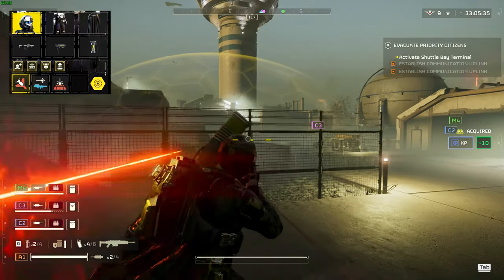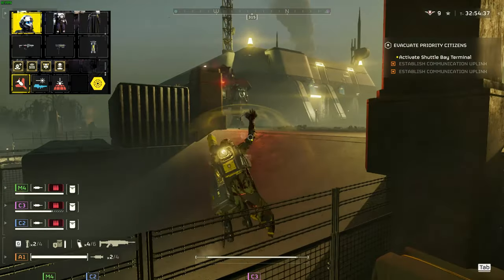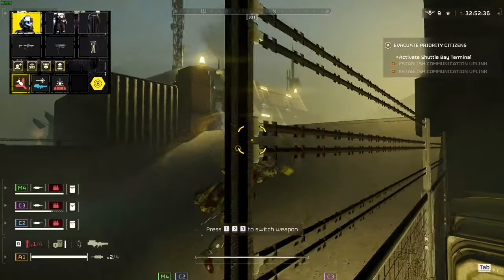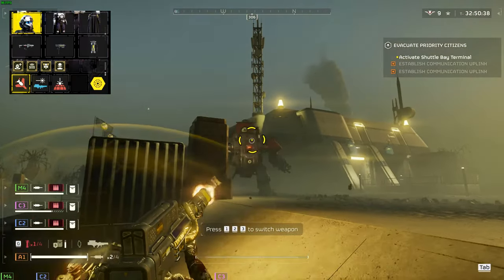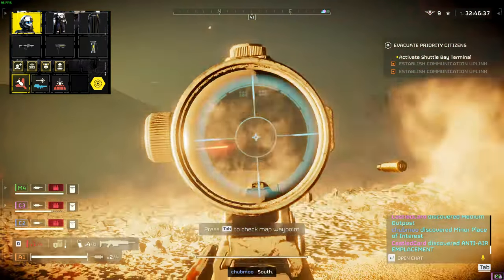Paired with the Quasar Cannon would have to be my favorite grenade in Helldivers 2, the stun grenade. Use this on a pack of enemies to quickly find cover from their gunfire, or stop a Hulk dead in its tracks so you can either get an Eagle 500kg to land on its head or get an easy shot off on its eye for a free kill.